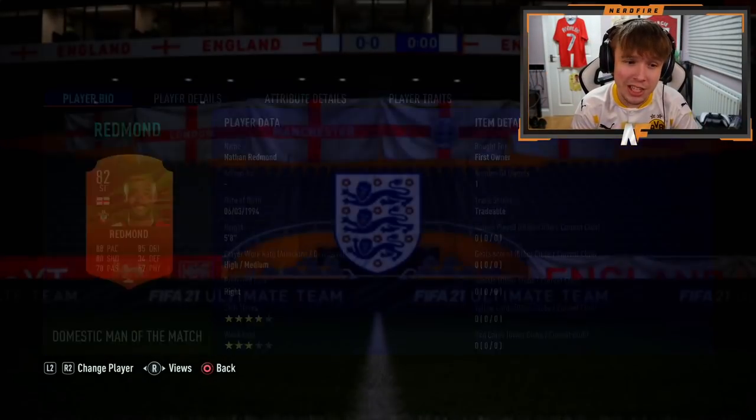Man of the Match Redmond actually doesn't look that bad of a card either. So, we managed to get Atal from the 82-plus times 25 — I'm so glad I saved it. The card is literally ridiculous: five-star, five-star, 97 pace, 90 dribbling, 87 shooting, literally incredible. Make sure you let me know in the comments if you managed to pack one and what you think of this team. I think it's so much better than Team 1. Thanks for watching — please like, comment, and subscribe if you enjoyed. Hope to see you guys next time. Goodbye.